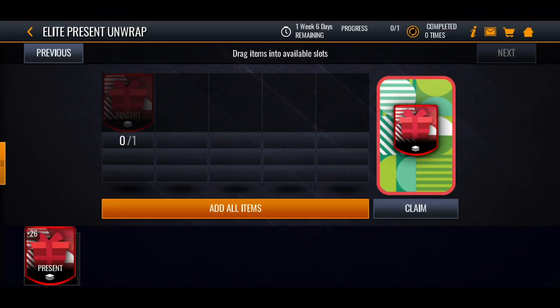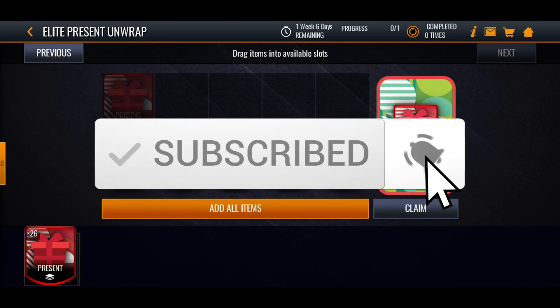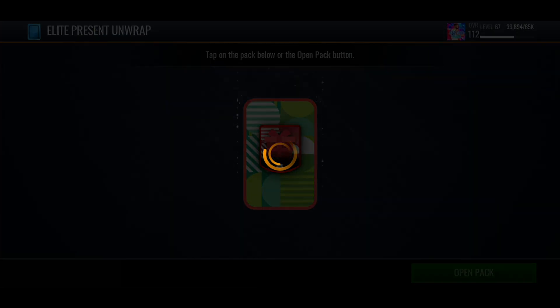What's going on guys, it's Fat God Door here and today we're going to be doing a massive elite present pack opening. As you can see I've got 26 elite presents and we're going to be unwrapping them all today. If you're not subscribed to the channel make sure you do so, leave a like on the video and comment down below what your best pulls have been from these packs.